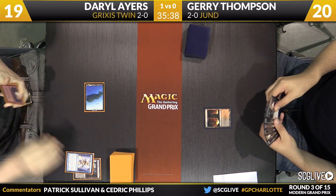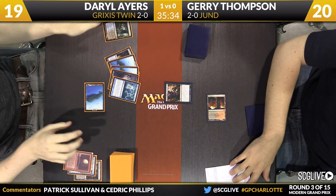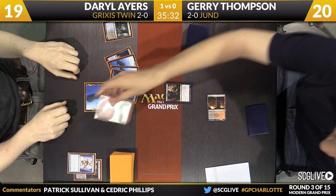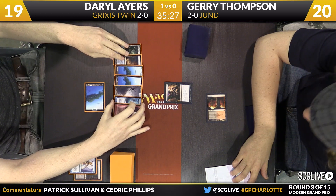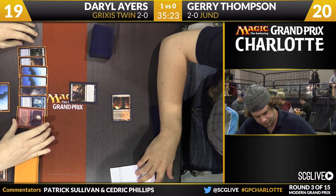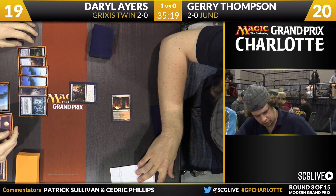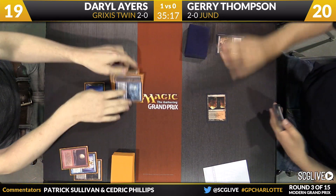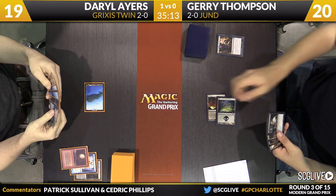Going to Thompson's way now — he's picked up a copy of Thoughtseize. He'll lead off with Inquisition of Kozilek. Blood Moon is gone. Jerry says let me read your hand. Daryl's hand actually had Blood Moon, but you see all the basics — he was good to go on that front. Got to leave him with a Cryptic Command and just a bunch of lands right now. He drew two Islands on top of the basic he could fetch for, so he was actually good to cast Blood Moon and still cast Cryptic Command this game.